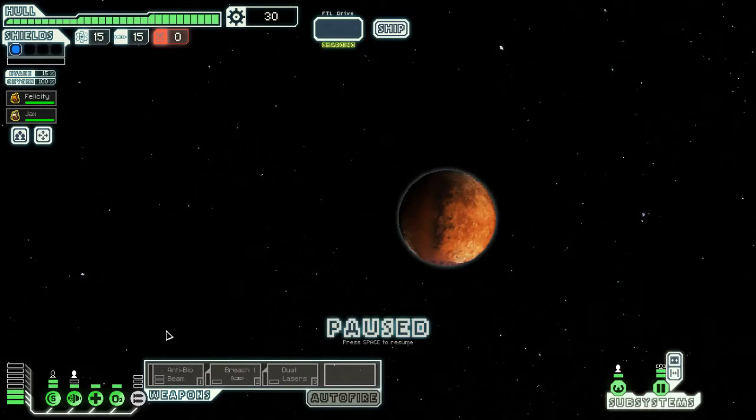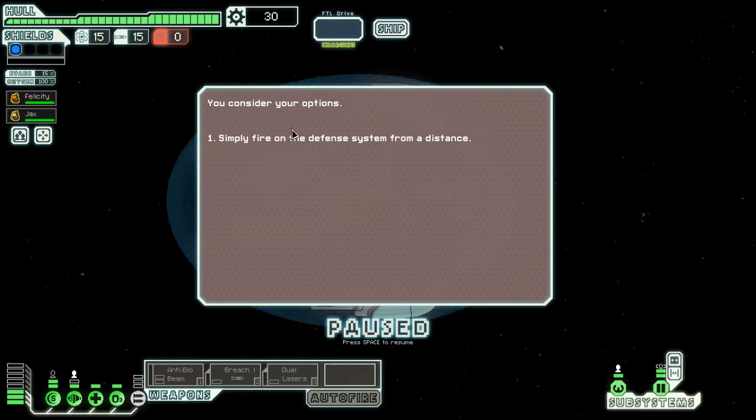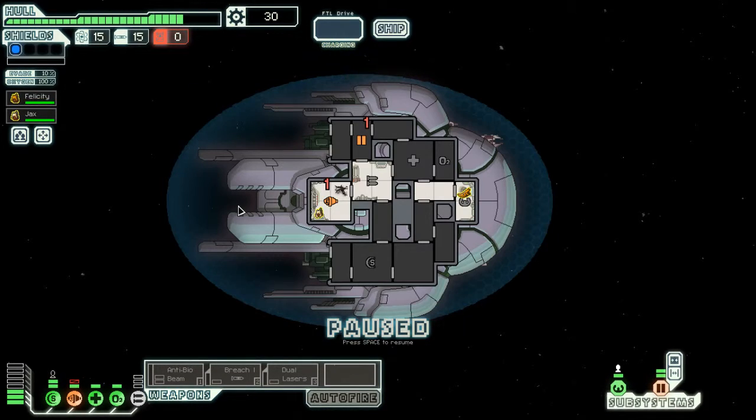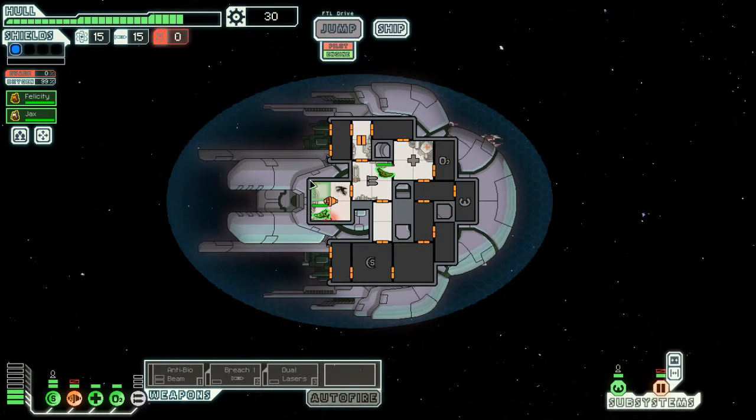I should probably just redistribute my power. The distress signal is coming from a small space station orbiting an uninhabited planet. The satellite defence system has gone haywire and the repair crew can't approach due to being fired upon. Look for help to fix or disable it. We'll shoot it and get hit. Oxygen going back up.